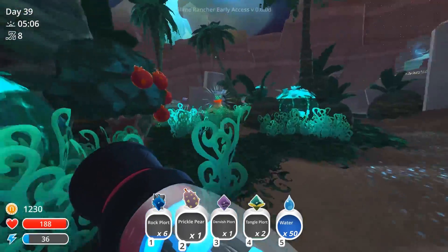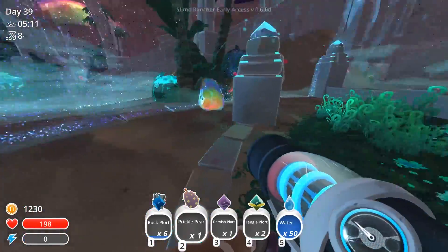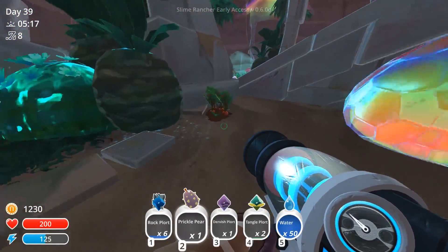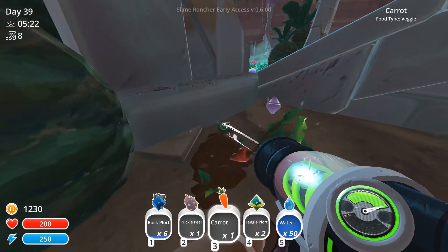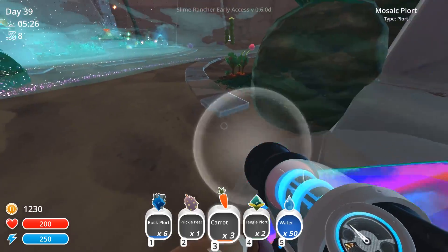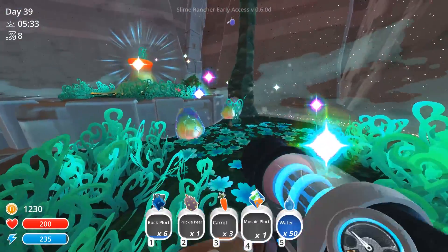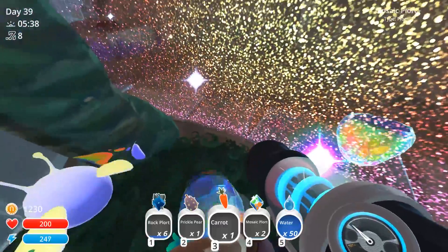Where are the mosaic slimes? Come on slimey wimey, where are you? There you are! You like veggies, don't you? Well here's some carrots for you. Let me grab these carrots - there you go, you can eat each one. Thank you! I need to get rid of something else - tangle plots, we get rid of you. I think in total you need like three plots. Come on, eat those. There we go, thank you very much!